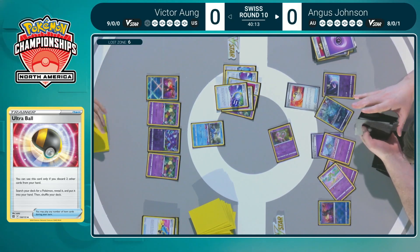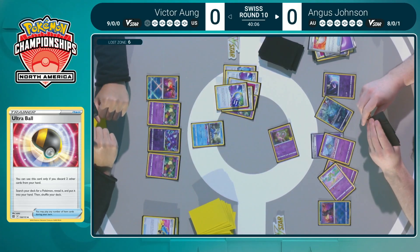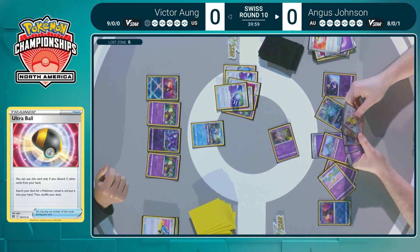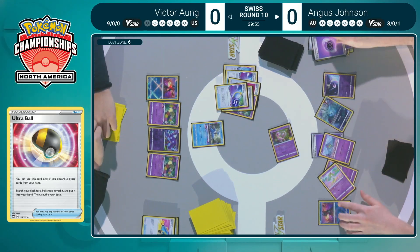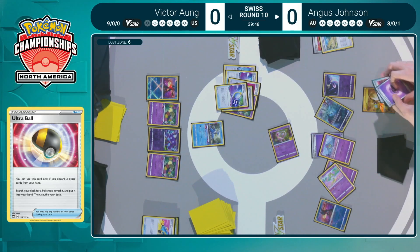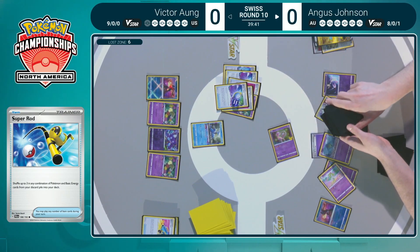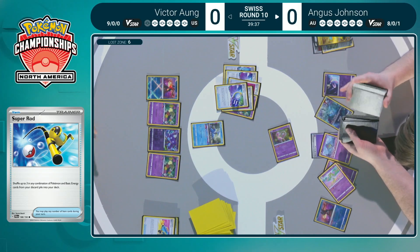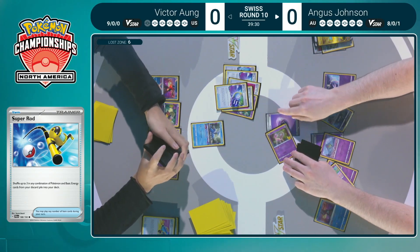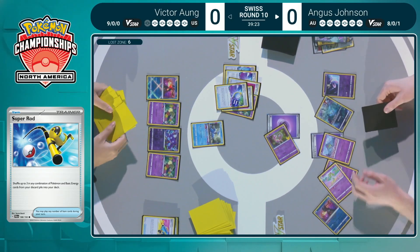Angus will actually be able to pressure with Curlia this turn, which is very powerful. That energy on the Ralts is a lone stray card not proving useful. With the Gardevoir EX in hand and the Iono, you're going to be able to pressure a lot this turn. Already used one refinement here, and now there's three energy into this card. Find another Ralts — the Super Rod will be able to shuffle back in that Ralts and Curlia. Angus really putting value into the supporting cast: Mew, Cresselia, Manaphy, Gardevoir.